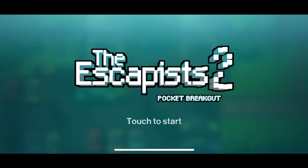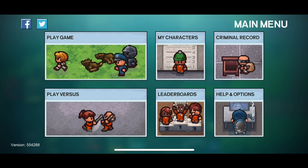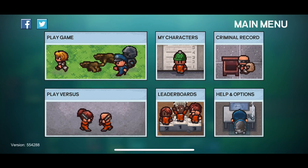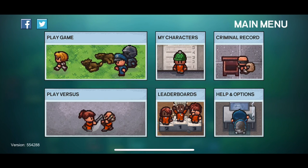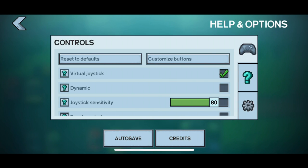This is the Escapists 2 Pocket Breakout, which is going to be on mobile devices. This takes the game you possibly know - it's a Team 17 title, quite popular. I've played it on Xbox in a number of variations. They do like DLC and spin-offs all the time. It's kind of a really big game for them. You're essentially breaking out of jail, and they've taken that experience and basically shrunk it down into a mobile format, which makes sense because of the visuals. It's got a timeless sort of art style that scales really well across all devices, similar to Minecraft.